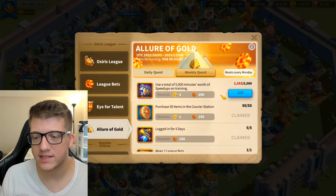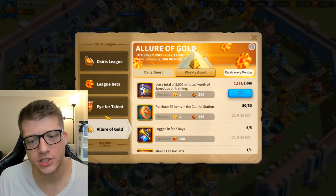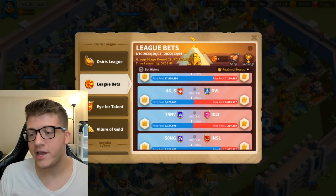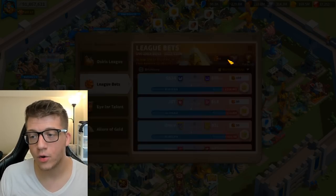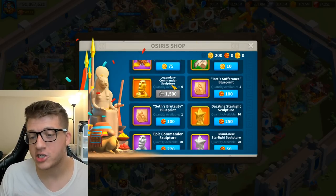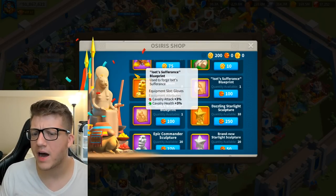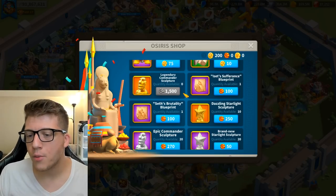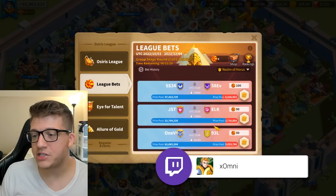My strategy is to bet on the underdog side for all three events. There's a reason people bet on the favorites, so most of my bets will likely lose — but when there's an upset, the payout is absolutely massive because the prize pool is huge.